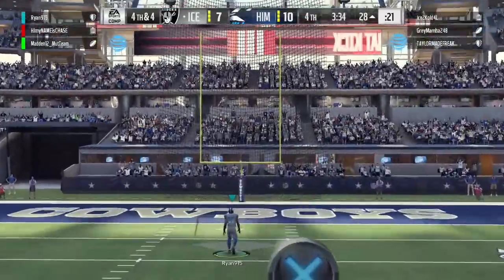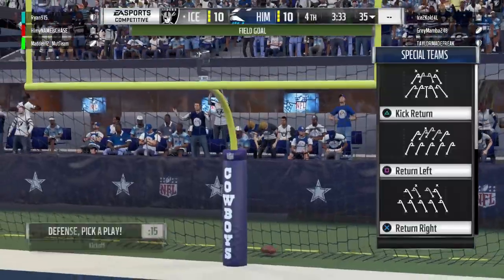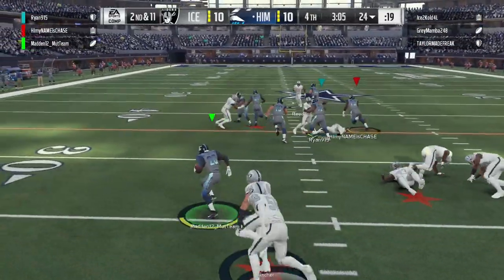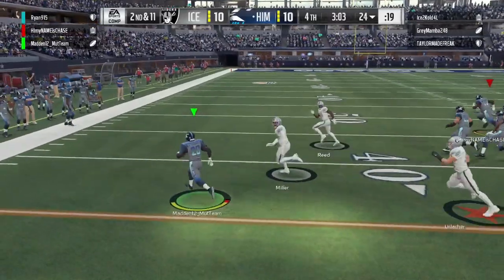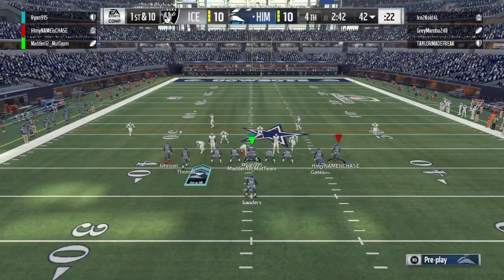Bo Jackson as kicker — even without the best accuracy at like 79, he's still a very good kicker. If you're looking for a good kicker and don't want to spend a ton of coins, just go ahead and buy Bo Jackson — he makes everything. We have him, they have him, everybody has him. He's great.